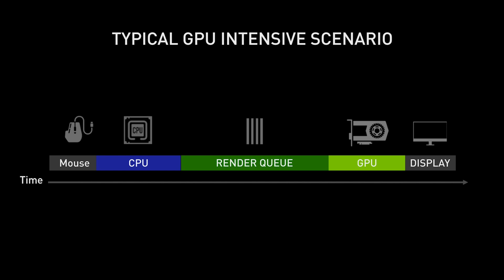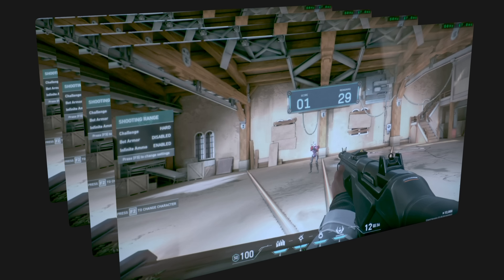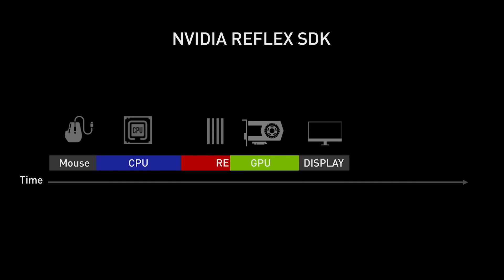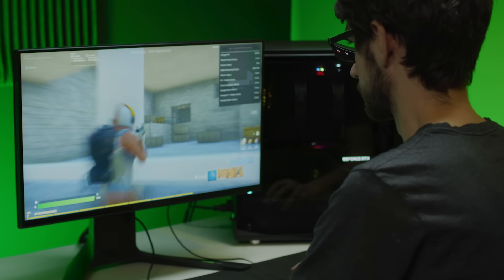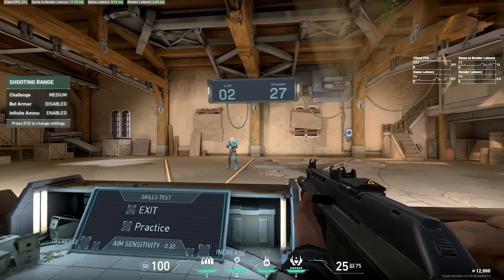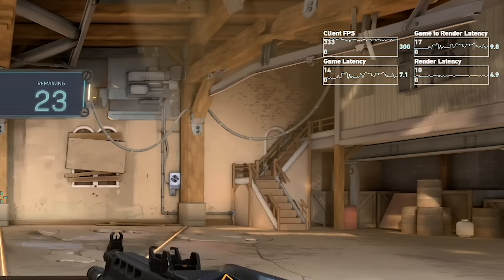In typical graphics-intensive games, the CPU queues up work in a render queue so the GPU always stays fed. While this helps maximize frame rate, it also increases latency as frames are waiting in line to be rendered. The Reflex Low Latency Mode dynamically reduces the render queue by keeping the CPU perfectly in sync with the GPU. This mode also reduces the back pressure on the CPU, enabling games to sample mouse input at the last possible moment, further reducing system latency.